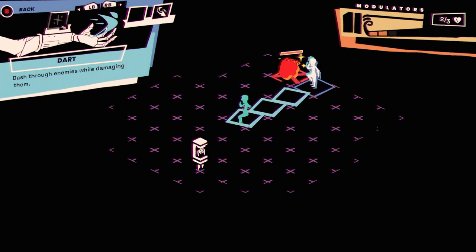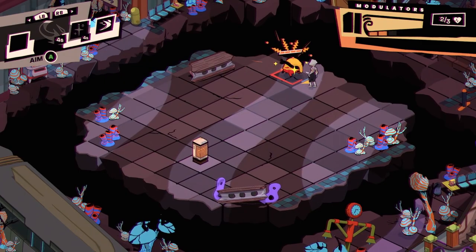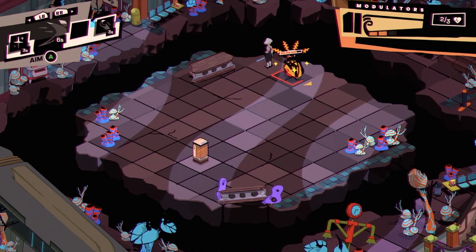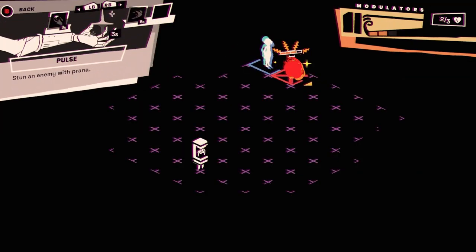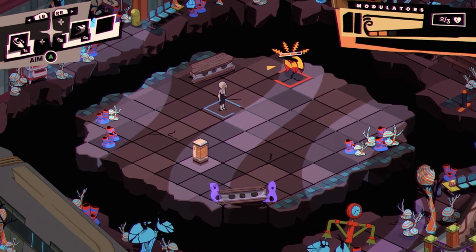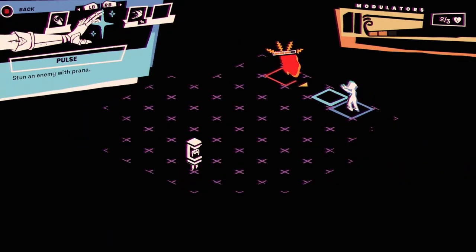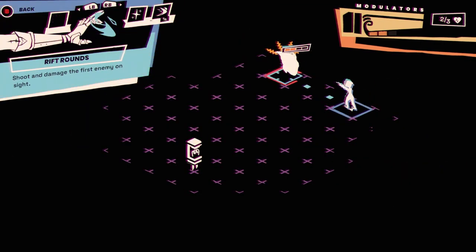I can't use Dart here — I don't have enough room, so I have to do Rift Rounds instead. If I want to Dart I need to make sure I have the space. Good to know. Everything's on cooldown, so I'm just going to put some space between me and them.